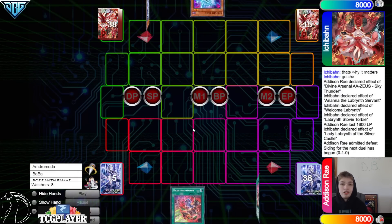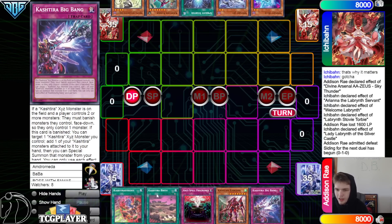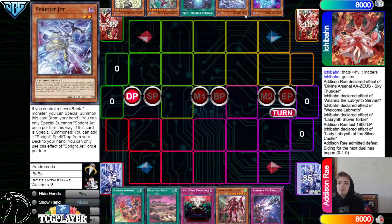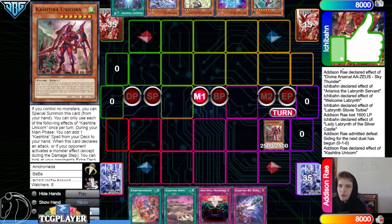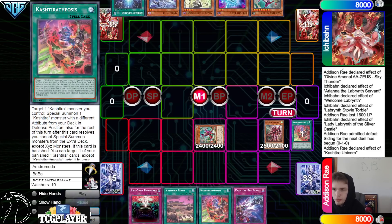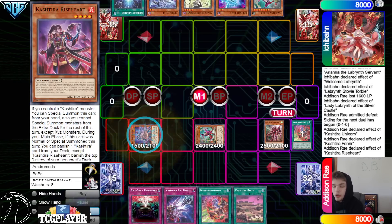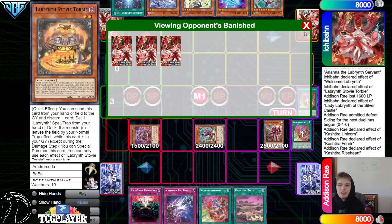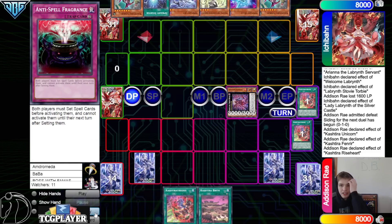On to the next game — Addison Rae goes first. We got Theosis, Birth, Anti-Spell, Unicorn, Big Bang. Drawing Big Bang kind of sucks; drawing both spells with Unicorn kind of sucks, especially when we're under Anti-Spell next turn. They have Blue, Jet, Starter, Fenrir, Ariana — so no hand traps, kind of expected from their deck. They special out Unicorn, Unicorn effect grabs Theosis. Theosis brings out Fenrir, Fenrir effect grabs Riseheart. They banish Red, Stovitorby, and Big Welcome, overlay to Riseheart, then set Big Bang, Anti-Spell, pass.